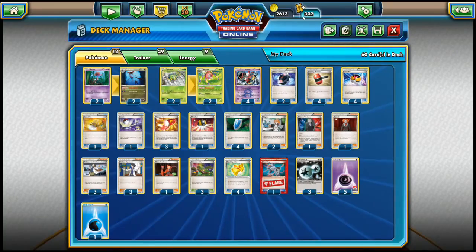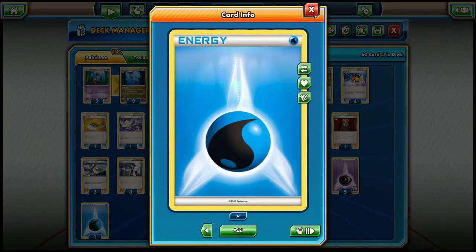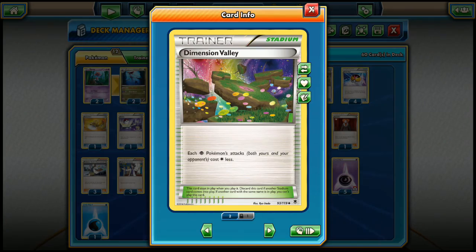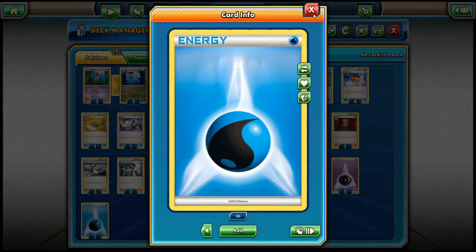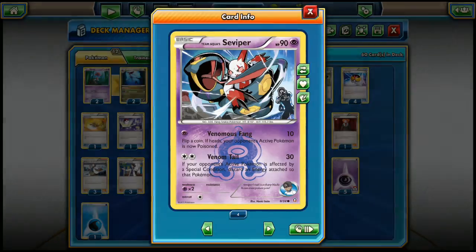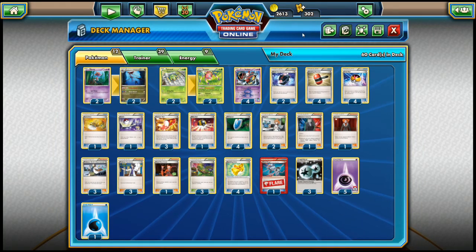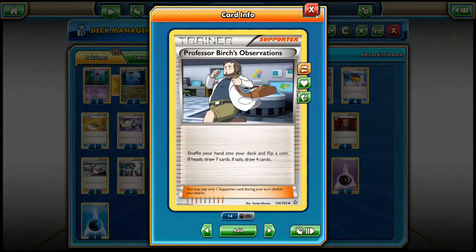We're playing five Psychic energies, three double colorless energies, and one water energy. The five Psychic energies are clear - attach one to Survivor together with Dimension Valley and that's enough to attack. If there's no Dimension Valley, we use double colorless. The water energy is basically a worst-case scenario option to attack with Dragalge using Poison Breath.